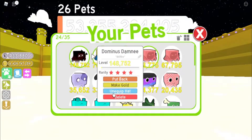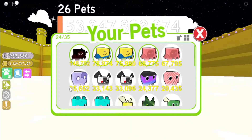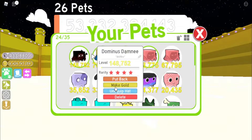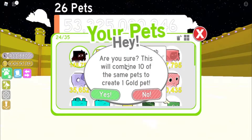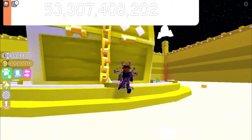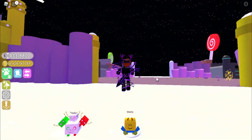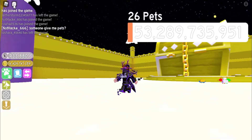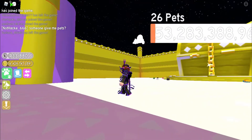The way to upgrade your pets is just to fuse them. It will tell you how many pets you need to combine to make gold. You need to combine 10 — and then just fuse it.